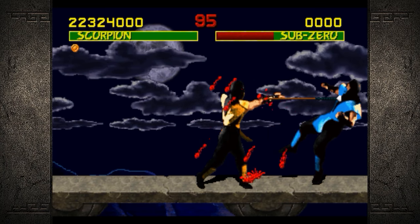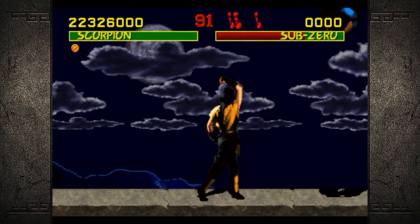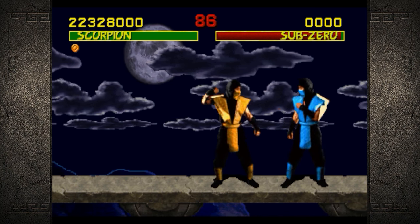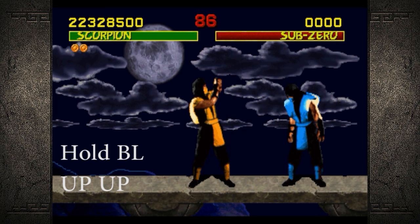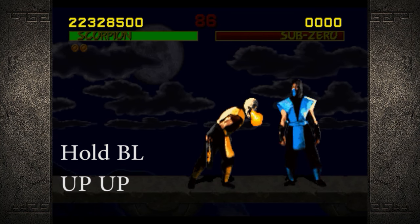Next up we have one of the most popular characters of the franchise — Scorpion! It's important that you stand exactly the right distance away to do this; I found it's about max range sweep distance. And it's really easy — all you have to do is hold block and hit up twice.